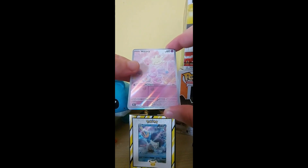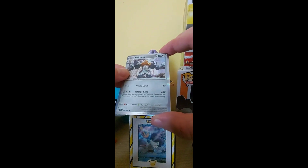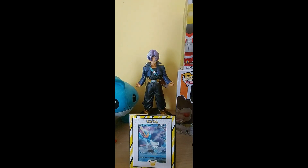And the final pull of the day is... nice. We've got a Holo Melmetal. Nice. And the Grass Energy. Oh man, that illustration rare is really nice. Let's sleeve them up. That makes us two for two on illustration rares — we got an illustration rare last time too.